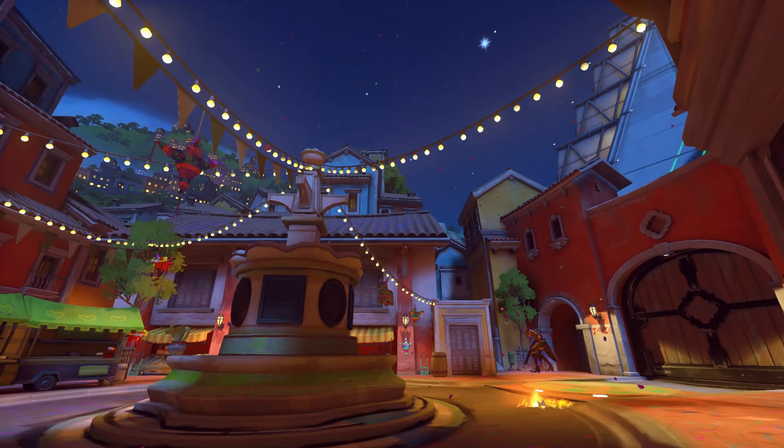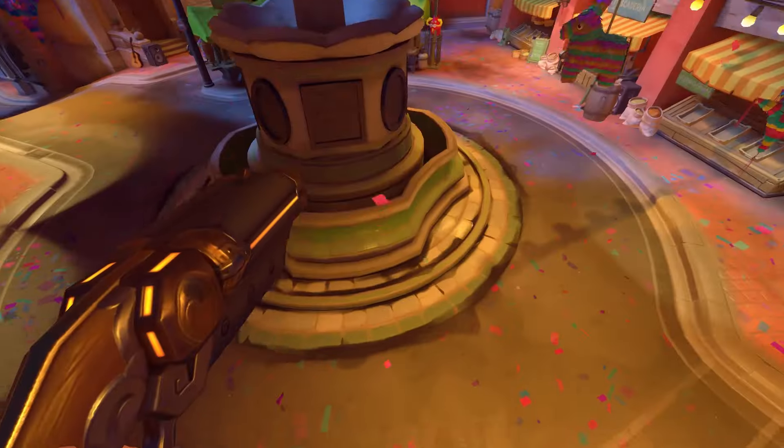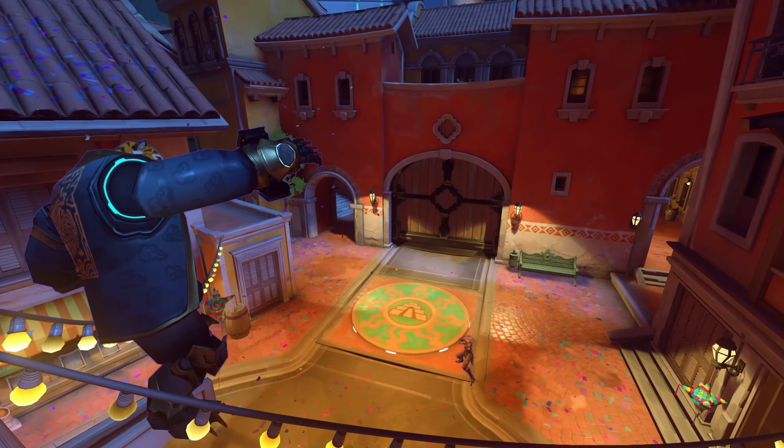To Circuit Royale — another point A defending spot for Bob, this time on Dorado, where you can actually decorate the water fountain with a robotic Butler. The timing of this one is finicky, so I definitely recommend watching the example as many times as you need to and practicing it for yourself in a custom game.